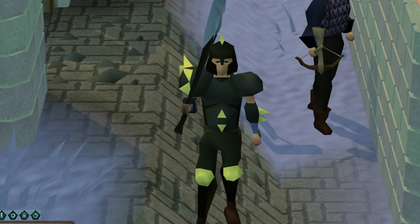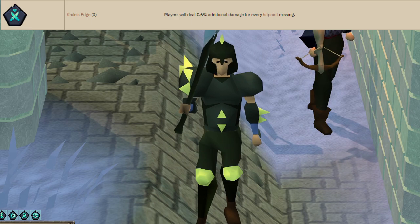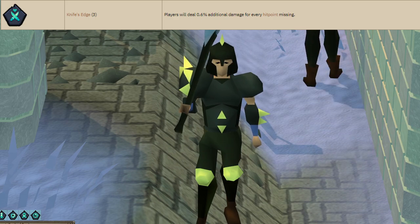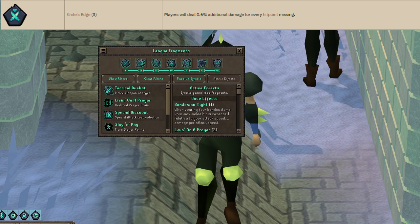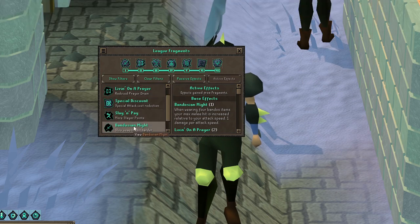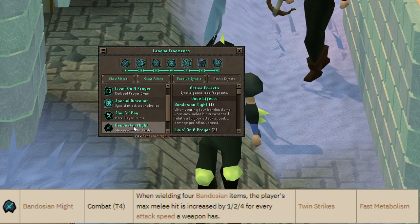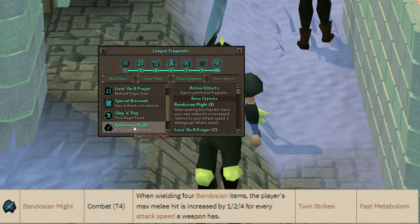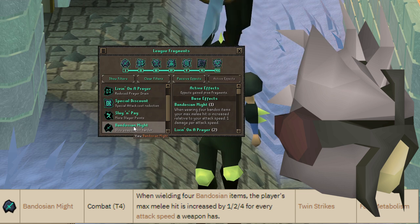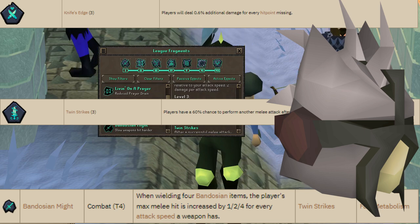You may have seen people hitting crazy numbers using Darrocks and Knife's Edge combined, which deals 0.6% more damage for every hit point missing and both effects stack. People have also been hitting over 100 with just a whip using the Fragment Bandosium Might, which adds 4 damage for every attack speed your weapon is.